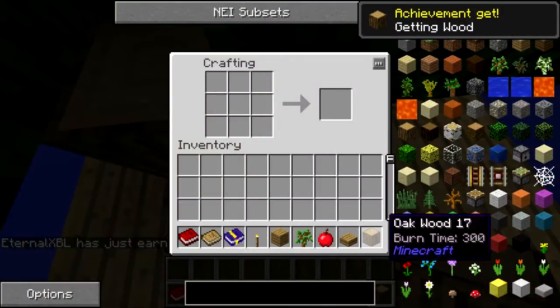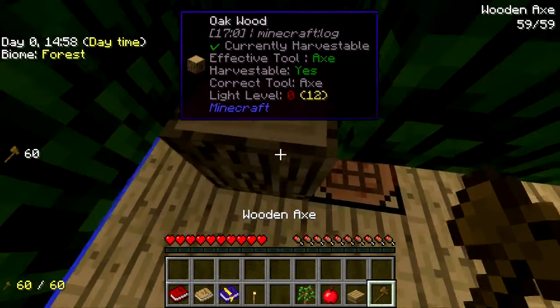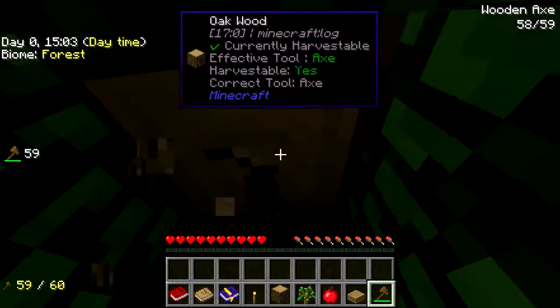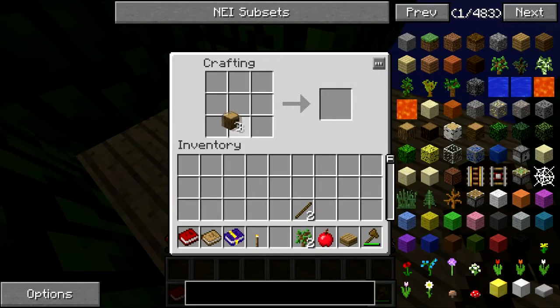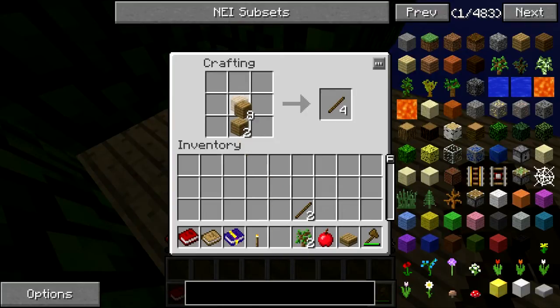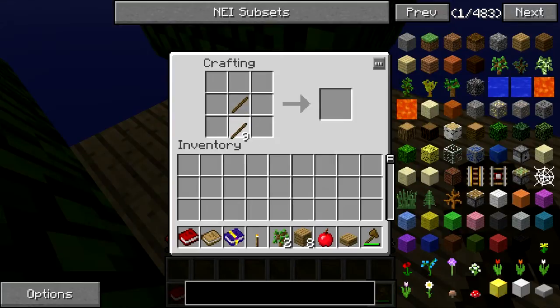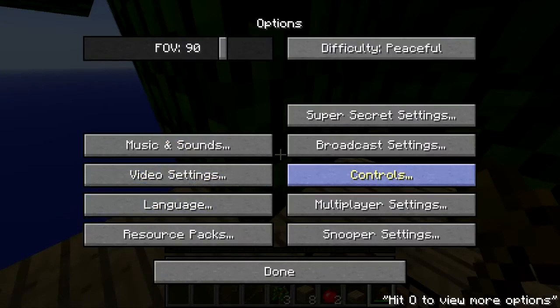We got our axe. I think I activated vein miner so let's see if it works. I don't know what that did. We're gonna make some sticks and make a crook - that's what they're called. We got our crook and our apple too, good. I gotta see how vein miner's controls work.